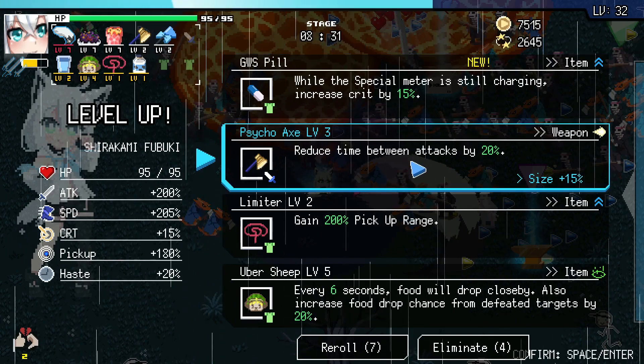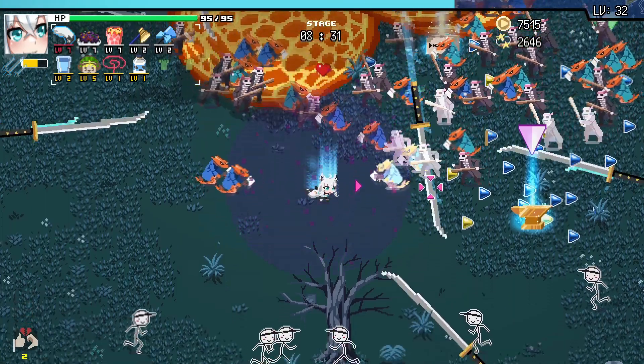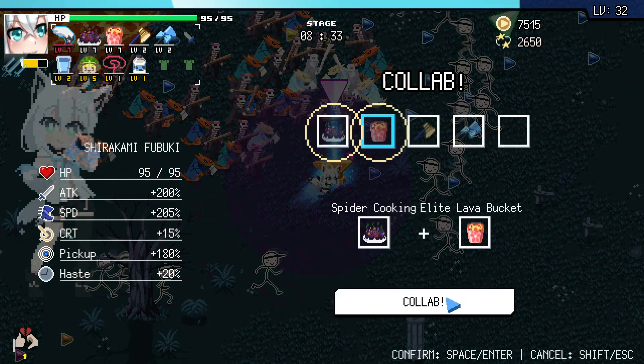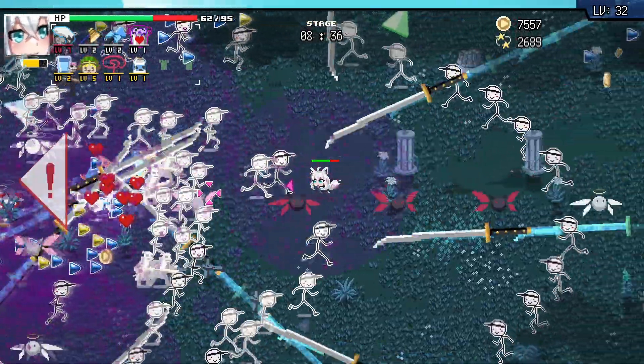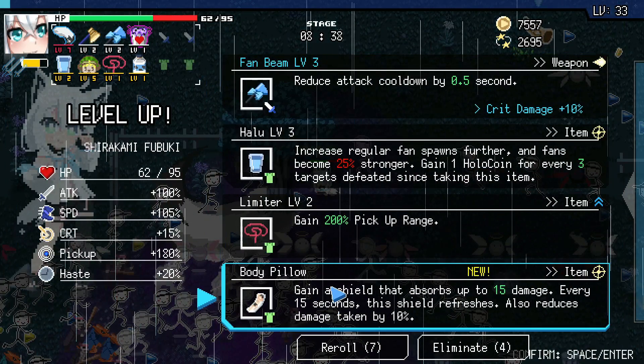Let's collab the heck out of these. Boom — there we go. We have reached one collab. Soon, hopefully, to be an Uber collab. Now the Body Pillow — shield refreshes, also reduces damage taken by 10%. Just thinking with her and her dodge ability, is this really the best one? Hmm, I don't know. I've still got two spots for my items. Let me just get my Fan Beam leveled up.